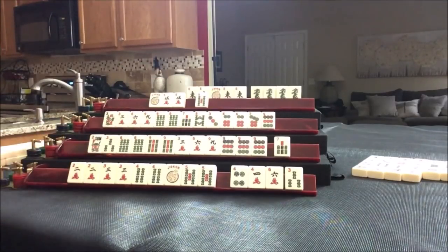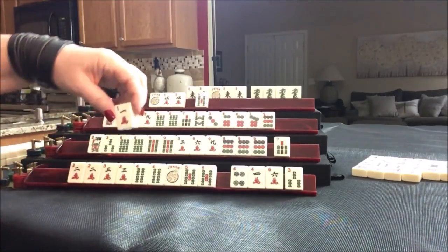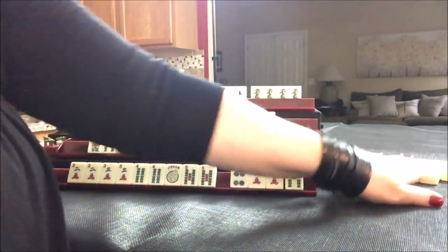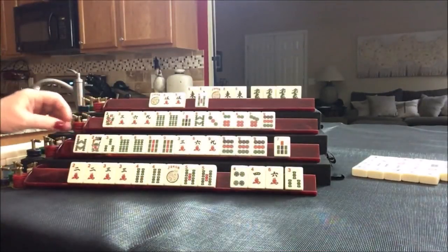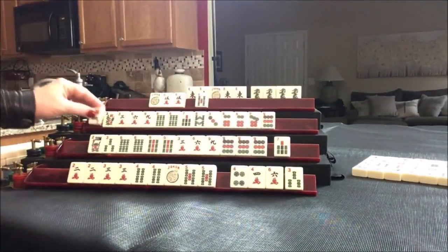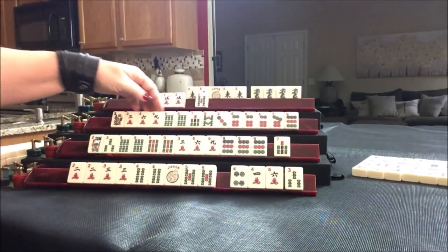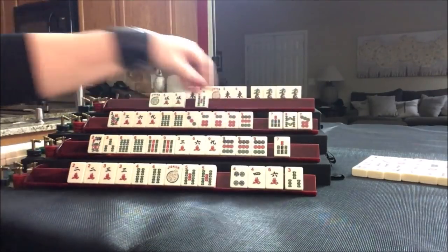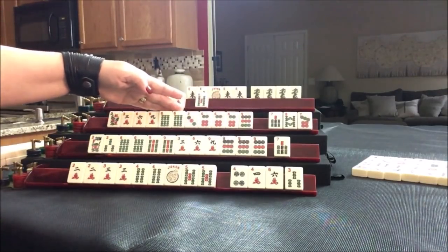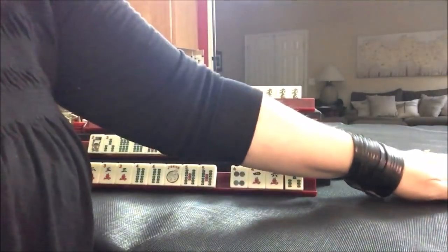Let's draw — eight bam, that's a discard. Drawing for this player — there's a six. So I think at this point, we could give up on consecutive run. I think we're much stronger with three, six, nine, or maybe even like numbers with sixes. Let's discard the seven dot and draw.